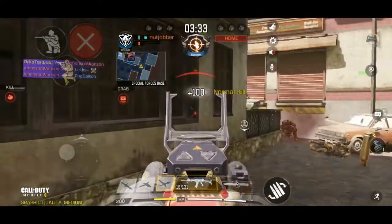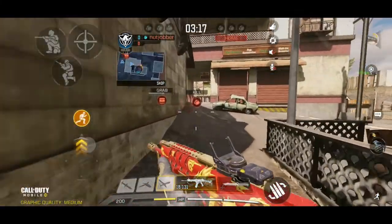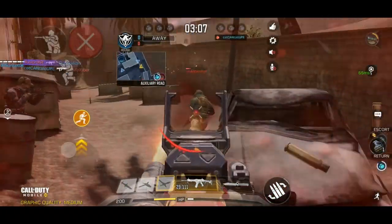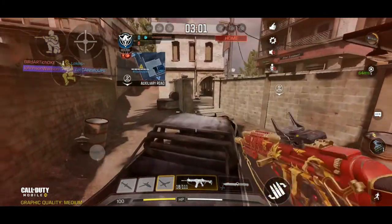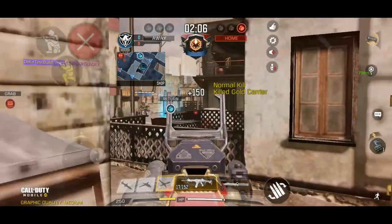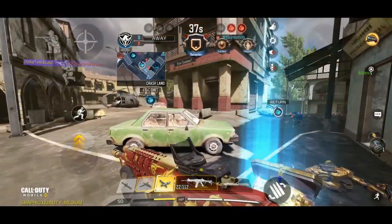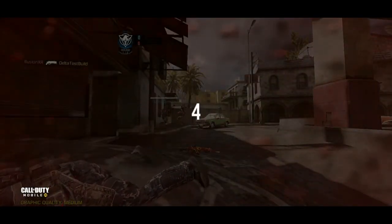Now we are on Capture the Flag — it's more like capture the gold. There are two teams, each with a home base containing the flag or gold. You have to go all the way to the enemy home base, pick up their gold by walking up to the gold storage, then run back and deposit it at your home base. As you can see here it says 'return' — if an enemy is carrying your gold and they die, you tap it to put it back at home base.